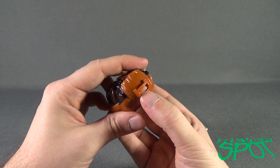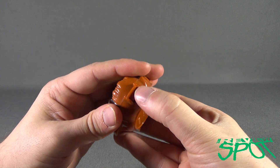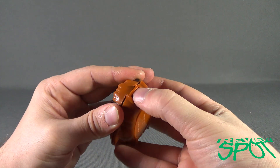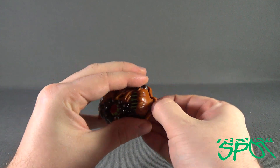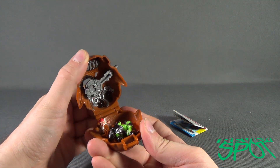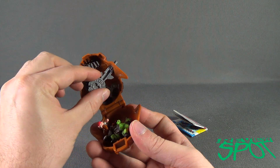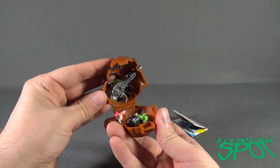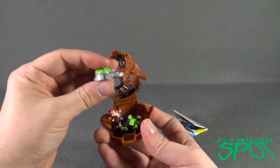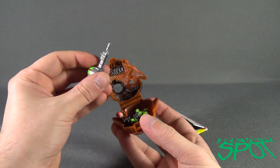To get the Horror Head Skull Warrior opened, you're just going to push the tab on the bottom. Hopefully these will stand the test of time, because I feel like pushing this in enough is eventually going to break it. But so far so good. When you open it, it can be a little difficult getting the eyeball just right, especially when you're ready to close things up, because the eyeball doesn't really want to stay in place. Sometimes it's easier to kind of line things up and then close it the opposite way.